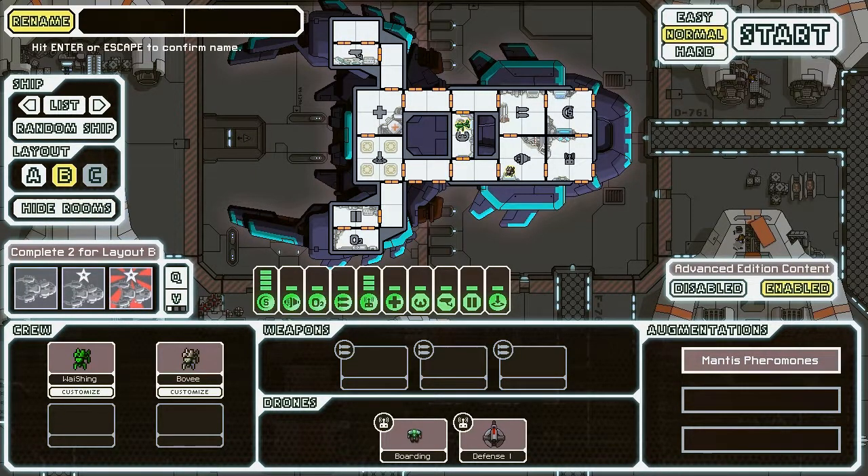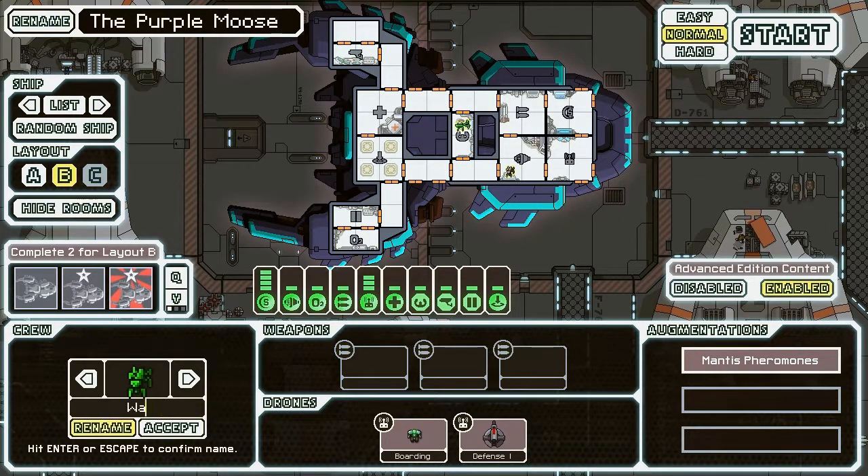The Basilisk, or the Mantis Type-B, is one of my favorite ships — just so fun to use, especially with the four boarding crew. Very fun, and you can get some pretty nice drops since you will tend to kill the crew instead of the ship. I'm going to name this the Purple Moose, and our Captain will be Dat Shing.